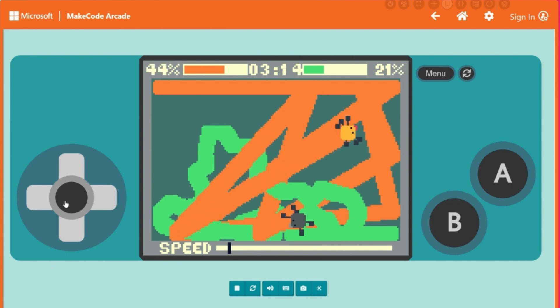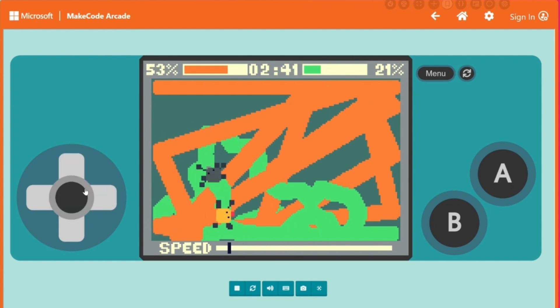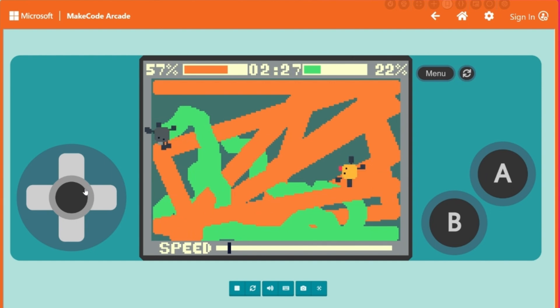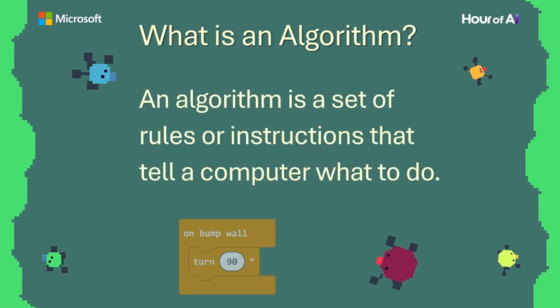Notice that you cannot use the joystick game controls to move your bug. You have to code an AI algorithm for your bug to follow. What is an algorithm? An algorithm is a set of rules or instructions that tell a computer what to do. When you code an algorithm for your bug — like when you bump into a wall, turn 90 degrees — you're giving it artificial intelligence, or AI, so it can move around and think for itself.